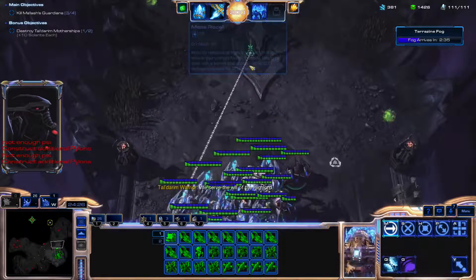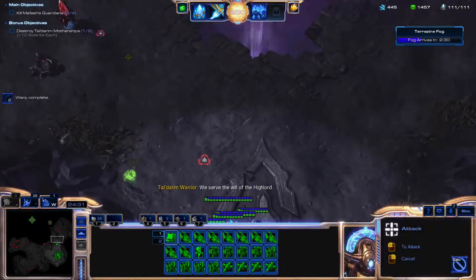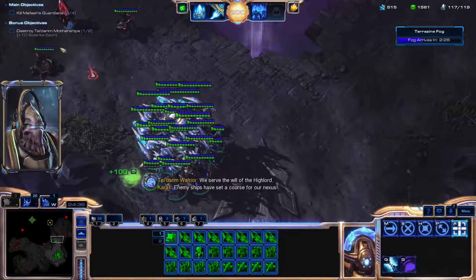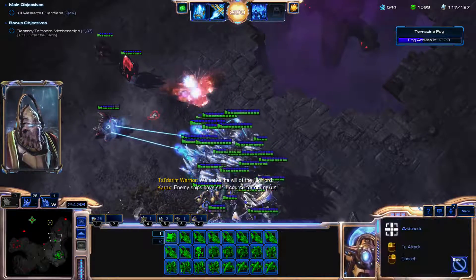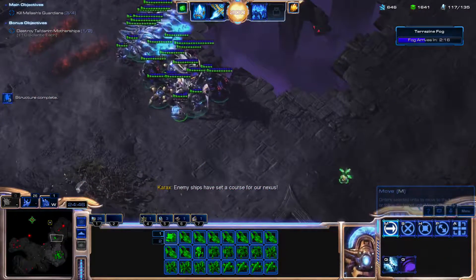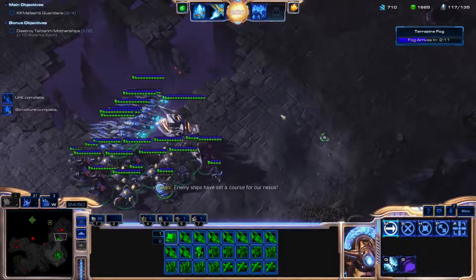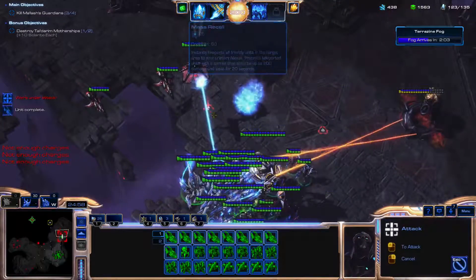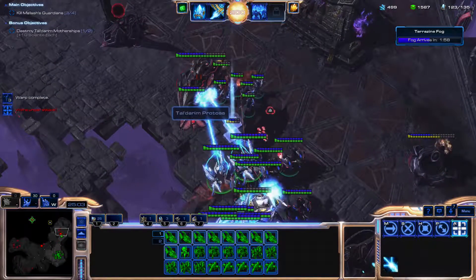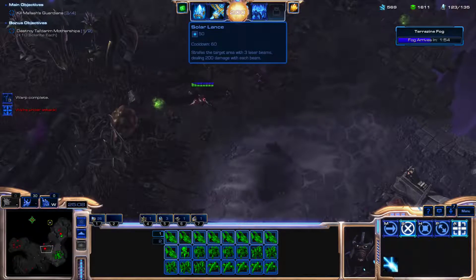The enemy is coming from multiple directions. Enemy ships have set a course for our Nexus and we need to intercept them because our forces at home can't handle it. Our army has at least intercepted one. We can perhaps Solar Lance the other — let's Solar Lance this. We took out most of them — we took out the warp prism that was going to warp in all the enemy units, and the scouts actually diverted to attack our army, which is pretty useful since our army is the most capable thing we have for destroying them.